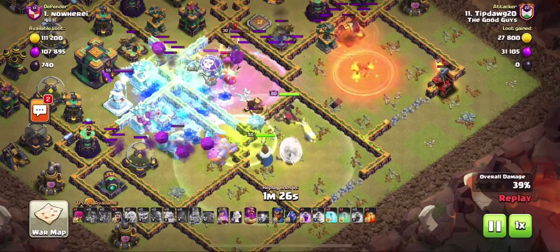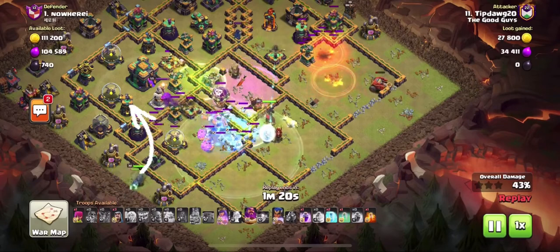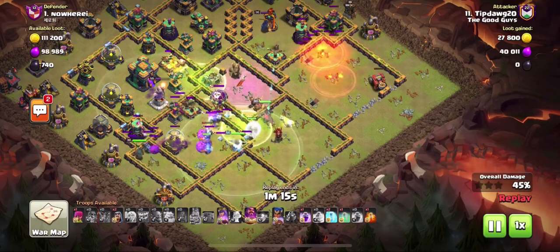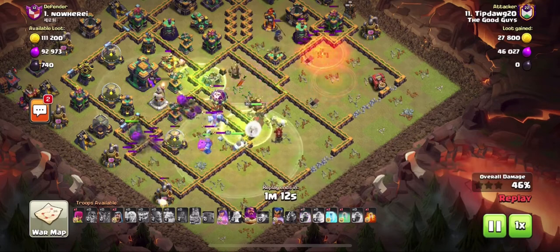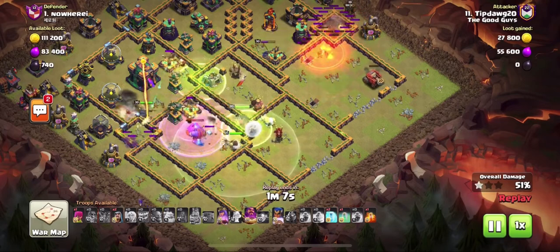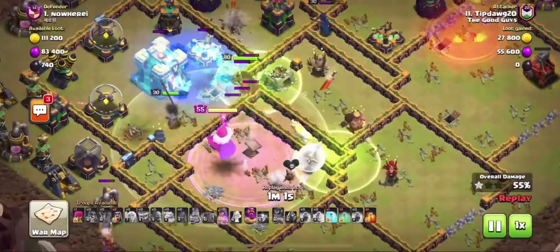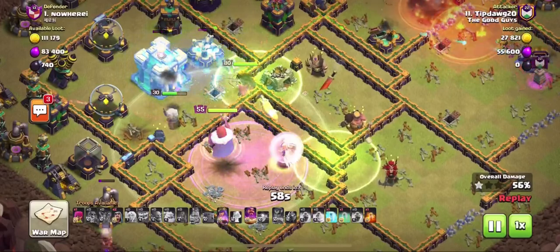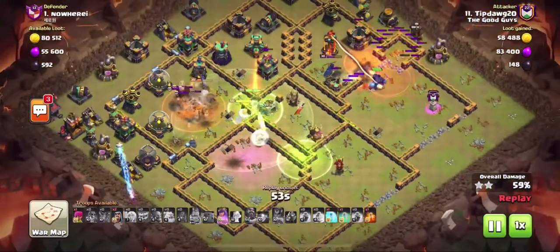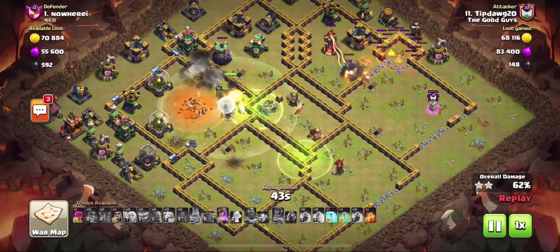Everything seemed okay — I funneled well, troops were going up the middle, healers were raged. But then I noticed my super bowlers starting to split. One of the most important things with super bowlers is that they stay together so healers can focus on one big glob of troops at a time. There was also an enemy ice hound in the clan castle. Super bowlers are famous for one-stars if you can't reach the town hall, so I focused all my attention on getting it down, sending my RC at the bottom pathing toward the town hall. I was able to get it but unfortunately couldn't three-star.